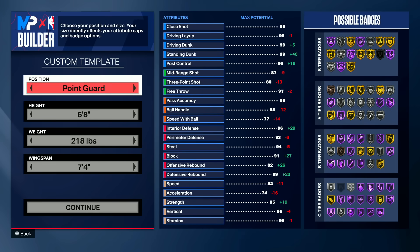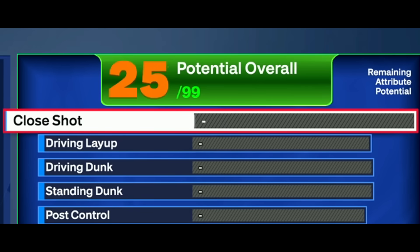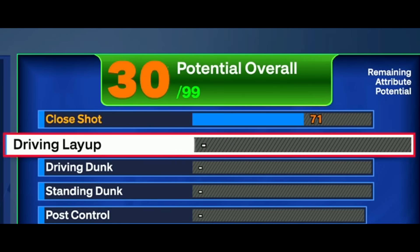We're going to be a point guard at 6'8", 218 pounds with a 7'4" wingspan. Starting off with our finishing, since this build was a slashing threat, we're going to have some pretty good finishing stats. A 71 close shot is going to give you matcher on bronze, fast switch, all that kind of stuff.